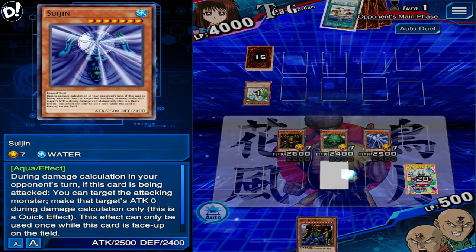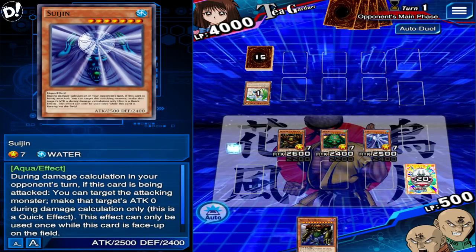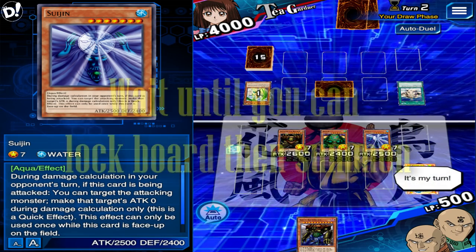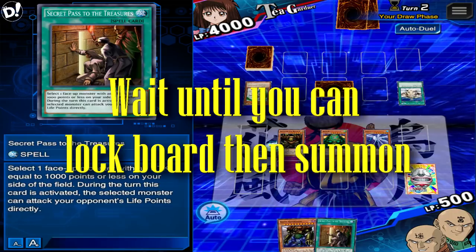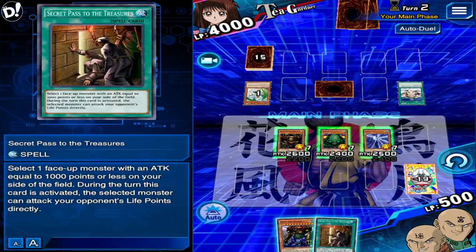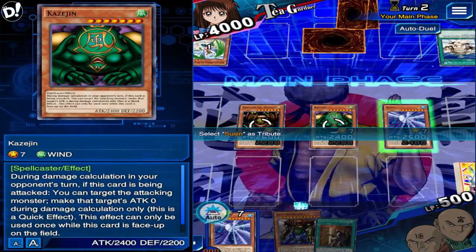Start off with the Gate Guardian. Now the problem is her going first — if she starts off with counter traps, don't go into the Gate Guardian. I would say don't kill her monsters, but kill her monsters — well, don't kill them all.